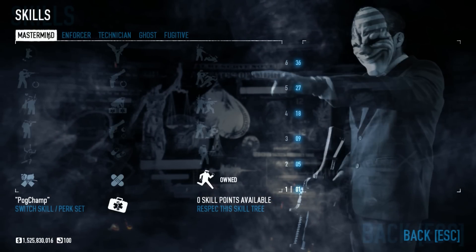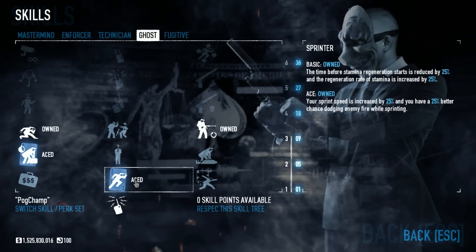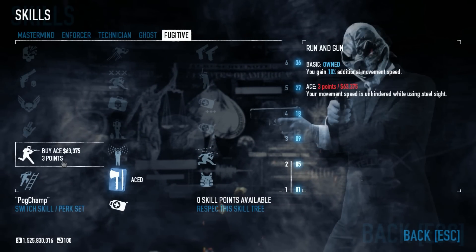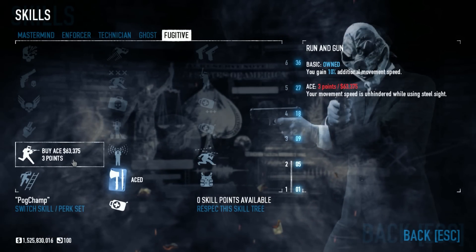In this current setup in Mastermind I shot for Endurance, in Ghost, Shinobi and Sprinter, and in Fugitive, Running Gun. These are the big mobility skills and they'll make your character as fast as you can possibly make it.